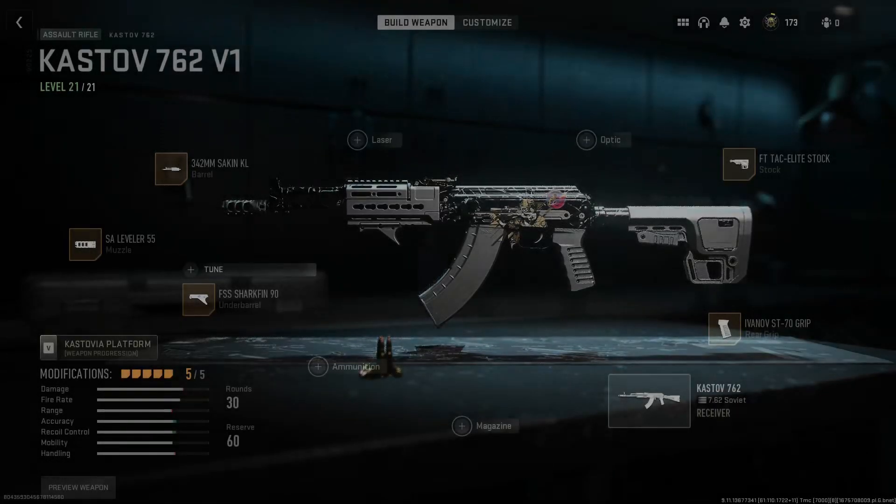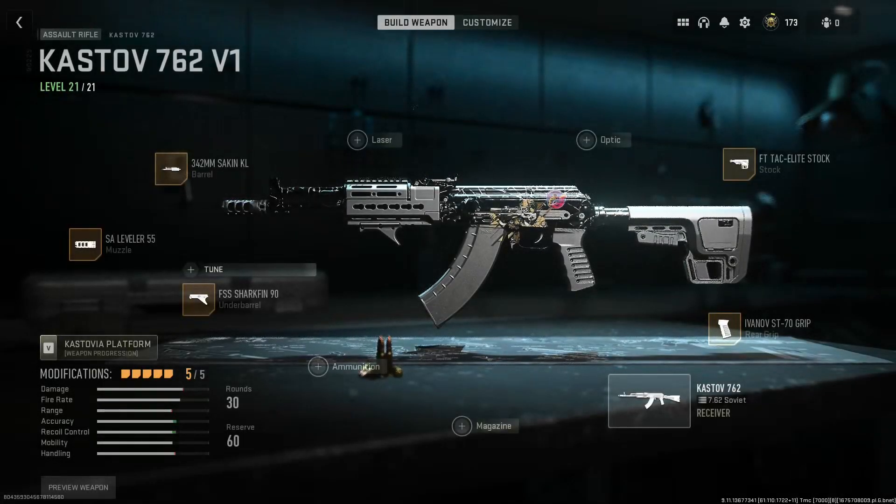Let's look at the attachments I use for the Gustav 762. I don't use any optic — I actually enjoy the iron sights of the Gustav. For stock, I use the FT Tac Elite stock, though you could use the light stock which is quicker once you unlock it from other weapons. For the rear grip, it increases aim down sight speed slightly but decreases range just a tiny bit. I don't use an extended mag — those 10 extra bullets from a 40-round mag just aren't worth it, and I hate reducing ammo with a 20-round mag.